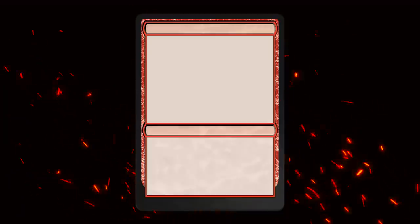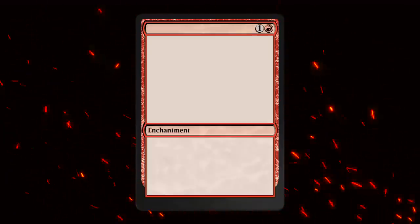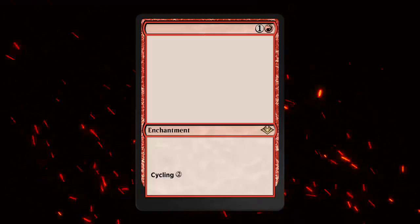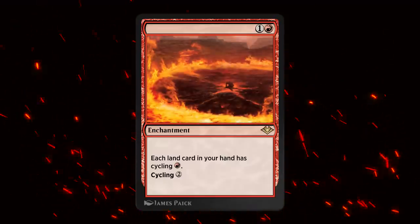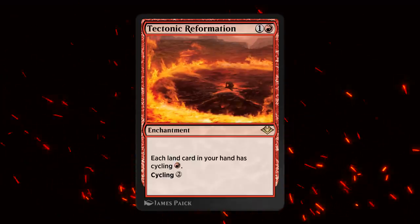Last but not least we have a red enchantment for one and a red, first featured in Modern Horizons as a rare. It also cycles for two mana — what a coincidence — and each land card in our hand has Cycling for one red mana. It's Tectonic Reformation. Cannot wait to try this out in a Gitrog Monster deck.